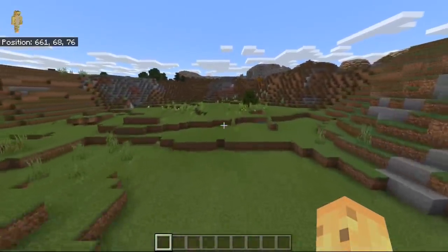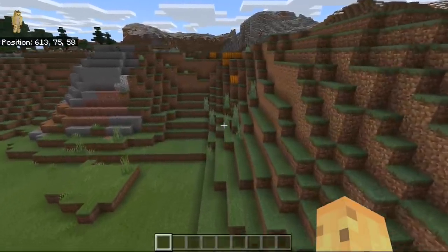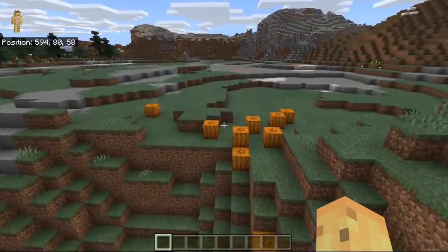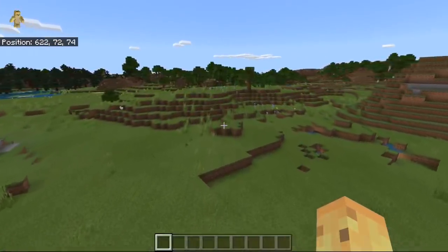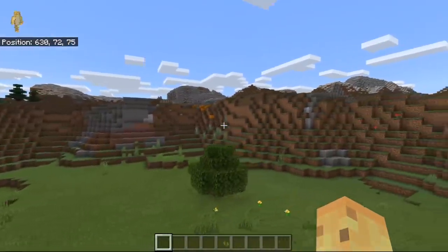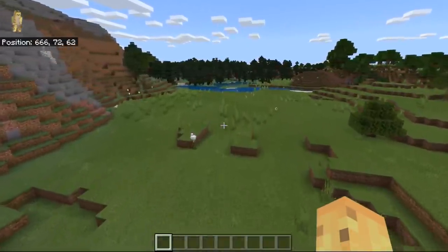At spawn there's also an extreme hills biome — everyone loves those — but on that extreme hills biome there are literally pumpkins found right here too, meaning at the same time you try to get your bee empire going, you can also try to get your pumpkin empire going. Pumpkins are very useful for lots of reasons, mostly villager trading.